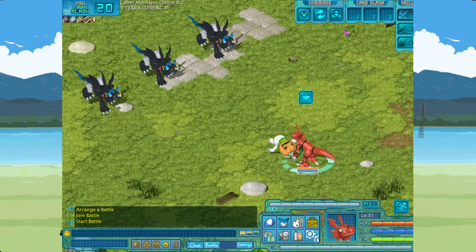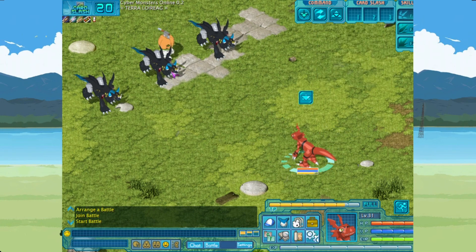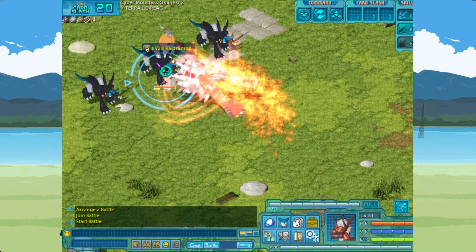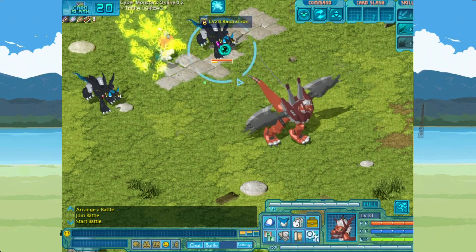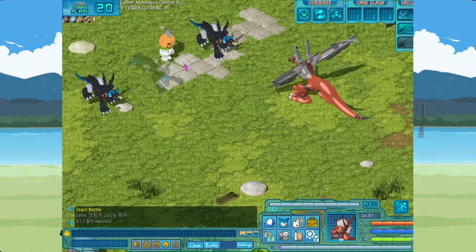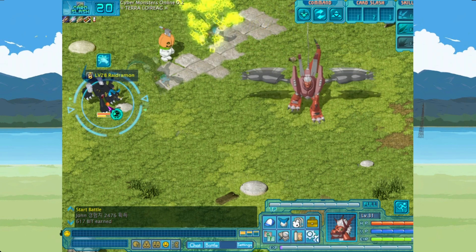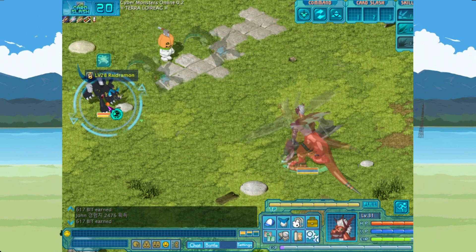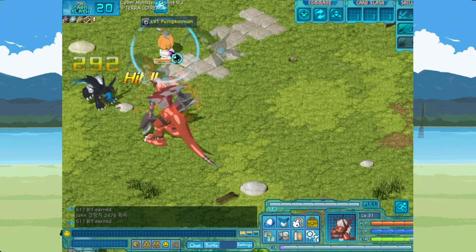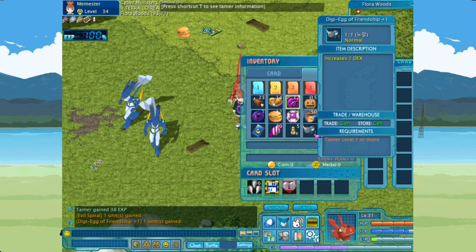We're not going to this one, we're going to this one. Now we're going to ultimate. He did a tornado. I'll probably just grind here for a bit until either all the buffs go away or I get the DigiEgg Friendship. So we'll see how long this will take. I was able to get a DigiEgg Friendship, which is cool.